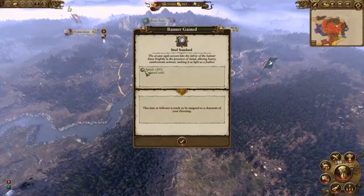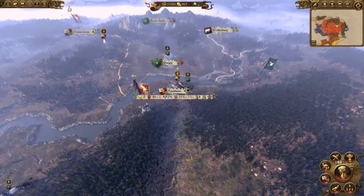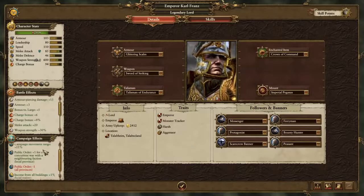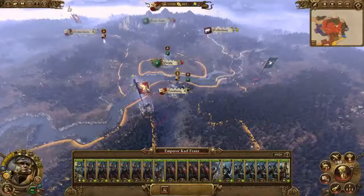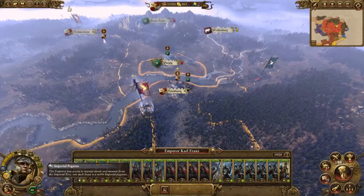We gain some money and a rank. We'll choose more money, pick up the pace, and kill the enemy in battle. This is interesting because it makes one of our cavalry units or even Karl Franz even faster. We've not really spoken about the banner system — it seems to work by the army having the banners, but let me check how to find that out.